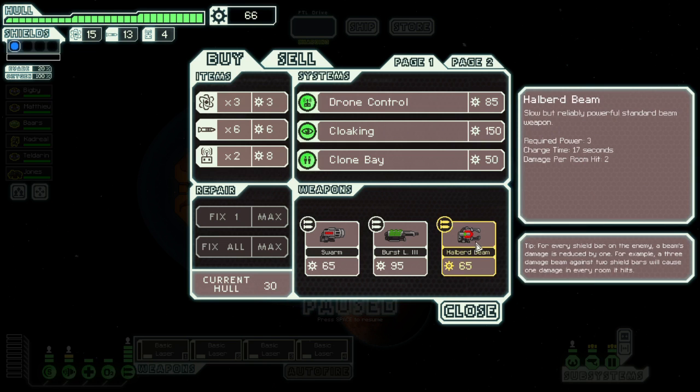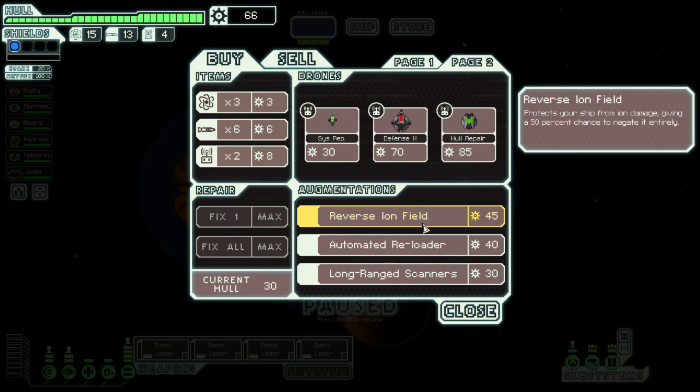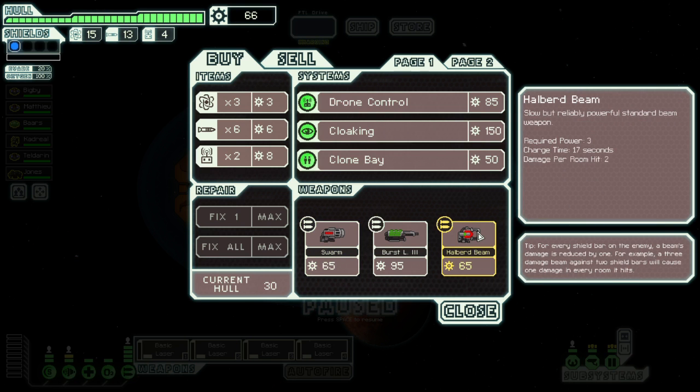Halberd beam. Okay, that's shiny. That does a lot of damage. It requires a lot of charge so we'd probably need to upgrade our weapon systems later on. We wouldn't have any cash to do it but we'd probably sell the basic laser. Page two tells us: reverse ion field, automated reloader — cooldown by 10%, not enough; long-range scanners, not nearly useful; ion field, not useful enough. Can't do that because we don't have a drone bay. Clone bay is a replacement for med bay — I kind of prefer the med bay. I know there are people who like the clone bay since you just replace lost crew, but we've got a fair few missiles.